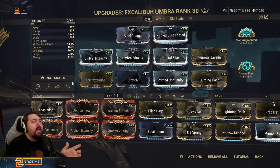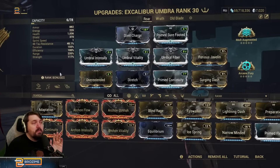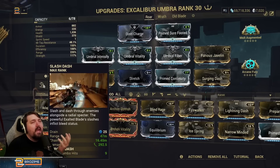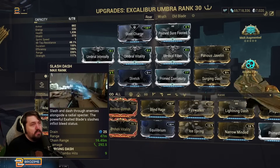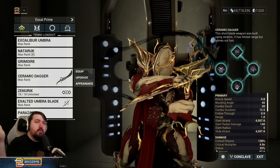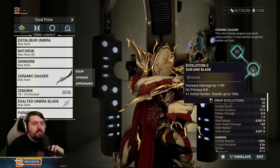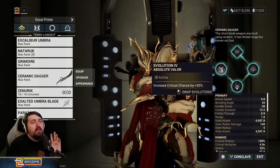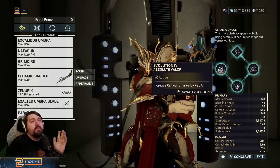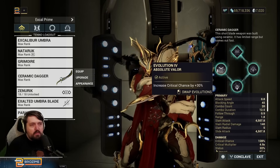Now we'll go over the tool that lets us use Roar on this build. Normally you can't, because Slash Dash has no critical chance whatsoever to start and you need crits to really get it going. The solution is the Ceramic Dagger. The Ceramic Dagger's incarnon buffs are added to your pseudo exalted — so we get the 100 damage, the combo benefits, and most importantly the plus 30 flat critical chance, which is added to Slash Dash. This gives us access to crits, lets us use all the crit mods we'd want, and lets us do red crits on all these enemies with no real problems.